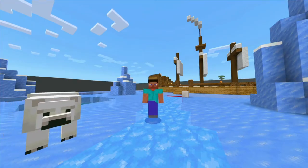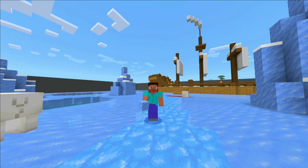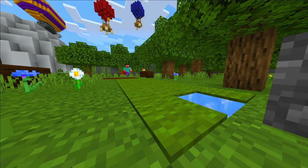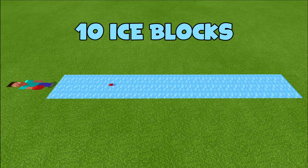First things first, there is one special block that makes crazy golf in Minecraft work: ice, and lots of it. You will need ice to create your golf course as it will allow your golf balls to glide across the surface. After multiple tests, I have found that an item can glide over a maximum of 10 ice blocks if thrown at the right angle.